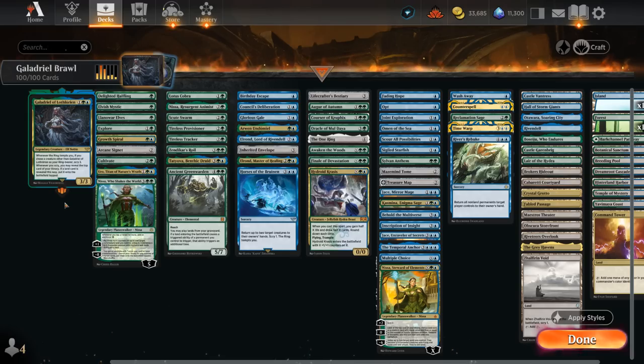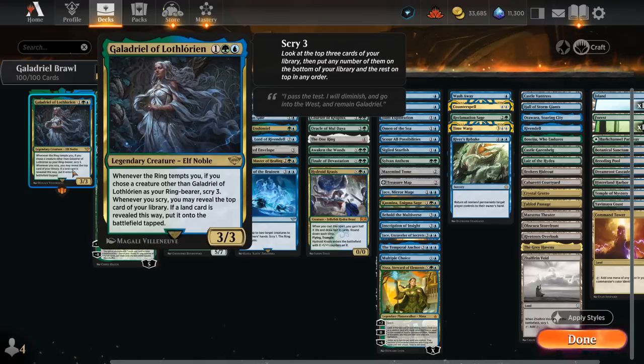Hello and welcome to another Historic Brawl Games video. Today we're taking a look at a blue-green Scry deck featuring Galadriel as our commander, a 3-mana 3/3 legendary elf noble. Whenever the ring tempts us, if we chose a creature other than Galadriel to be a ring-bearer, we get to Scry 3. We can also get value from Galadriel without the ring-bearer mechanic, because whenever we Scry at any point, we may reveal the top card of our library, and if a land card is revealed, we can put it straight onto the battlefield tapped.